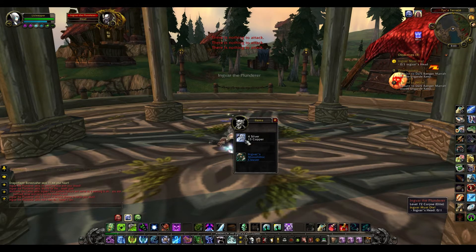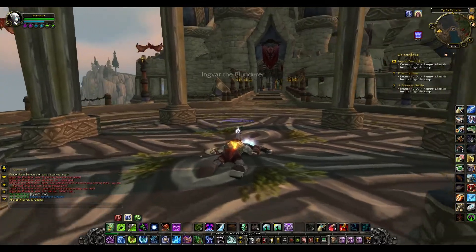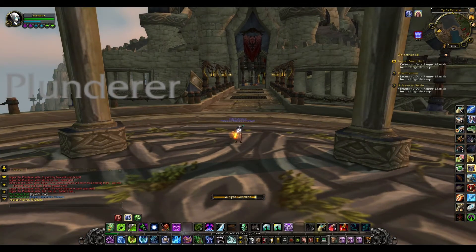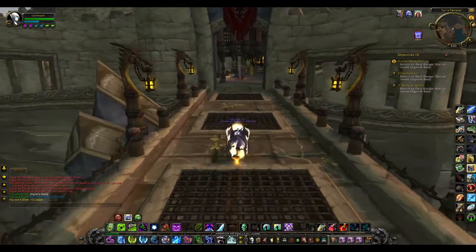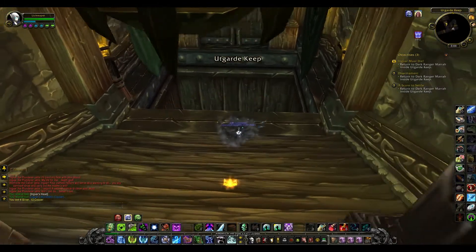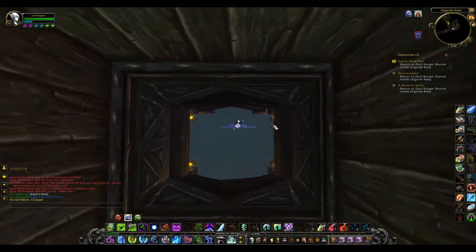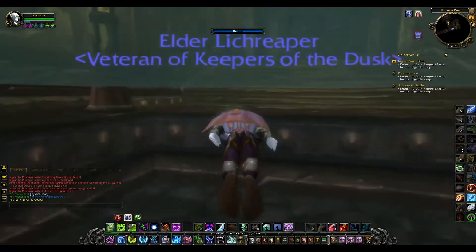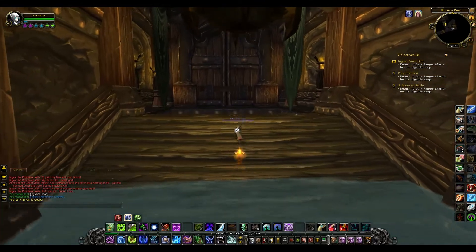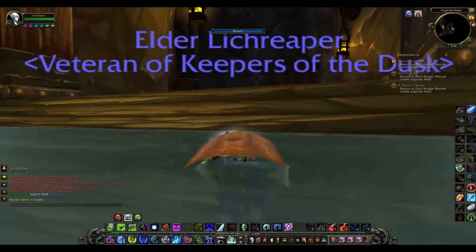There goes Ingvar, and there's his head. I recall there was a shortcut to get back out of here without having to run all the way back the same way I came. I can ride through this section — we came from those stairs, so let's try going this way. Yes, here we go — you drop into the water. And one more drop, and that should get us back to the instance entrance.